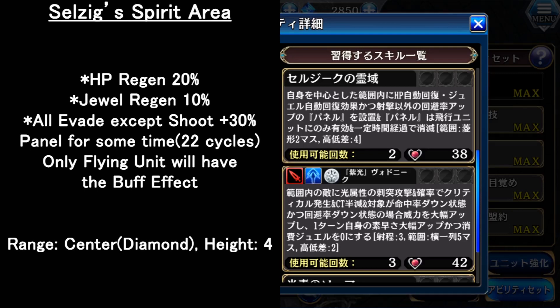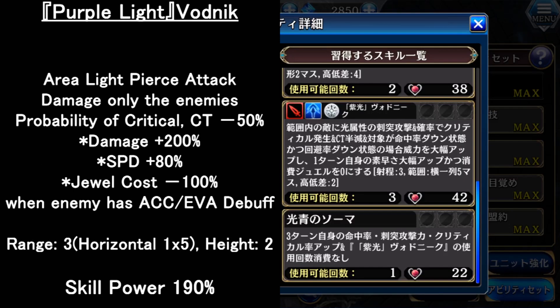For the 4th skill, it is an aerial light pierce attack. Only the enemy will take damage with the property of critical and CT half. If the opponent has accuracy or evasion down, the skill power gradient increases. Plus, for 1 turn, she will have speed gradient up and jewel cost 0. This is a very powerful skill — if the opponent has evasion or accuracy down, after using this skill, you can use it again for free.